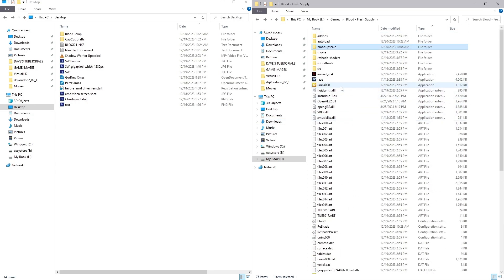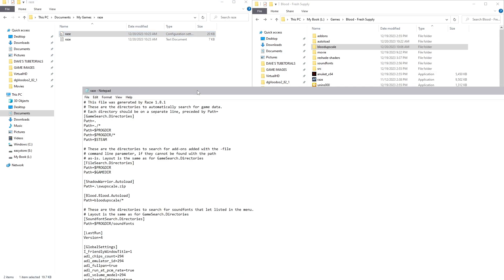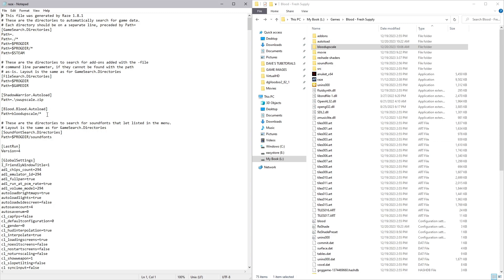The only extra step is: go ahead and run Raze one time, because you have to run it at least once to get a config file created. Run it, then shut it down. Once you've done that, you should have a file in your documents folder. Navigate there now — you should have a folder called Raze. Go in there, open up the INI config settings file, and you're going to add these two lines right here. I'll post the cut-and-paste text in the description.